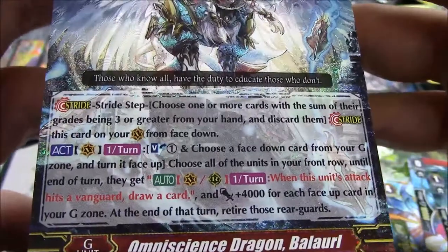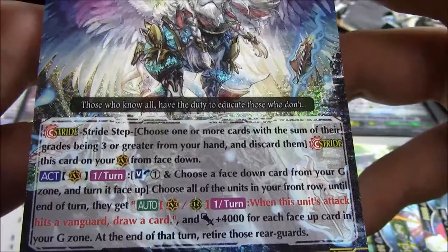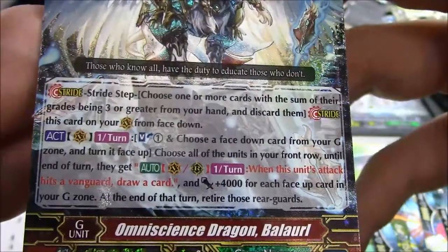Balaur — once per turn, Soul Blast 1, choose a face down card from your G-zone and turn it face up. Choose all your units in your front row until end of turn — they get vanguard or rearguard when this unit attacks a vanguard: draw a card and plus 4k for each face-up card in your G-zone. At the end of the turn, retire those rearguards.